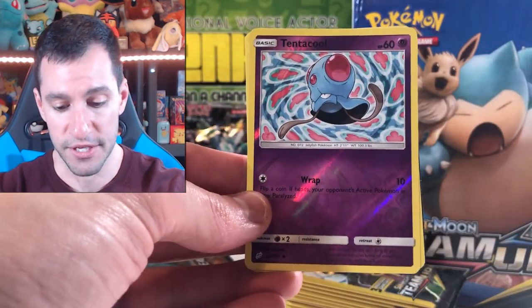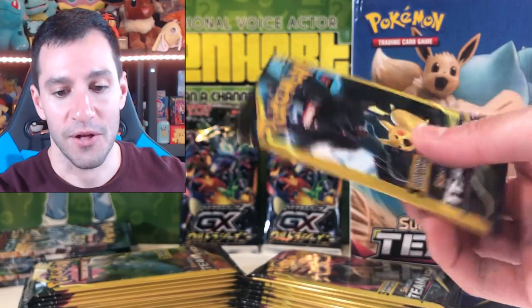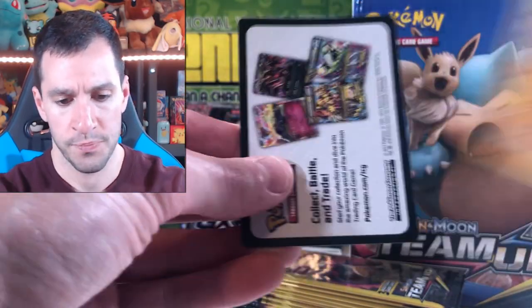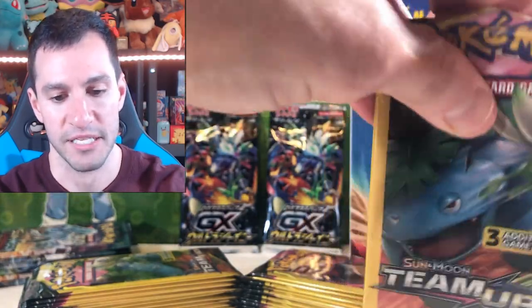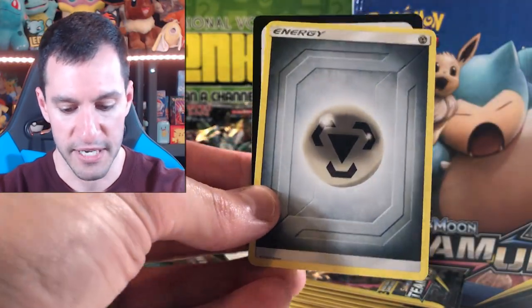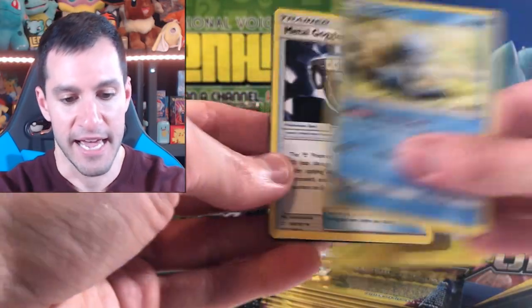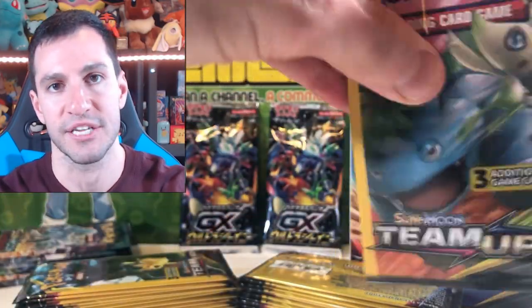A Tentacool — so that is our first reverse holographic — and a Dangerous Drill. The one thing with opening up Dollar Tree packs is you're always opening up another pack with only three cards, so you go through them much faster. It makes your shoulders a little more tired, but not these arms — the biceps are good to go. There's a Steel energy, so the next energy I'll say for the guess-the-energy game will be a Fire energy. Let's see if we can replicate that.